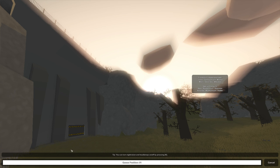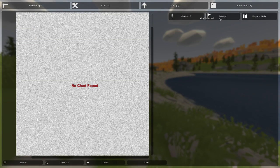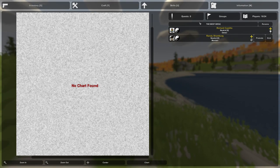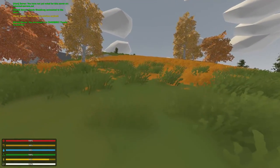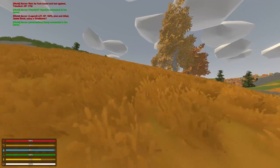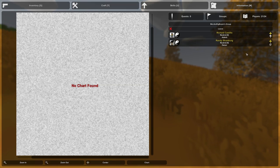Not only that, it will also automatically put all of you in the same group. When I press M, you'll notice there is a new button called Groups. When I click it, Josiah and I are in the same group — it's called MeLikeBigBoom's group. You can rename it and everything. We're in the same group, so if we try to punch each other, it won't do any damage, and I can see his name above him. It's a way of playing together with the group system without having to leave the game and set your primary group. This makes things a lot easier.